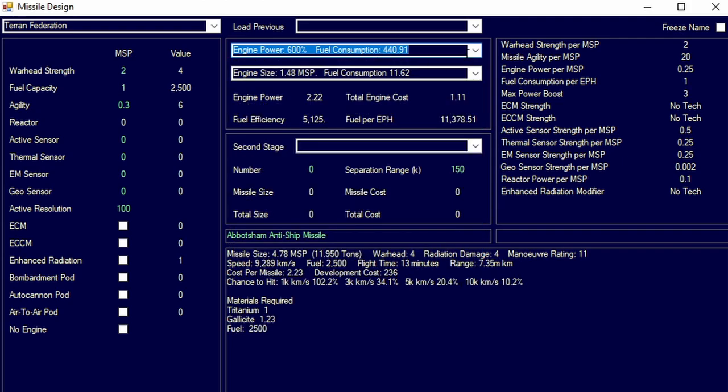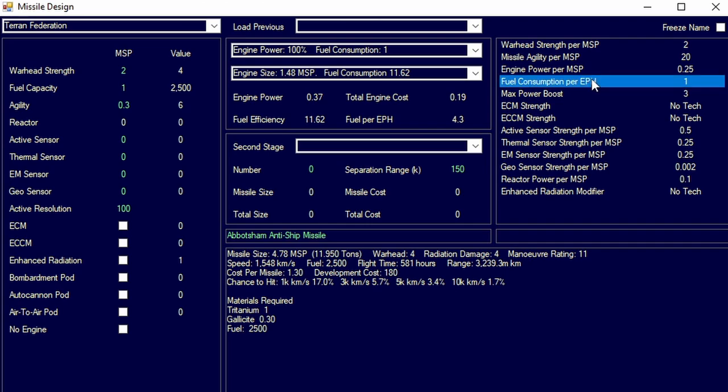We can see that right now — at 600% fuel consumption we're at 7 million kilometers range, and when we go back to 100% we have 3.3 billion. Over here we can see the fuel efficiency, engine cost, fuel per engine, engine power, units, and engine power per hour. The engine technology is the same tech you get for your ship technology — these techs come from your missile kinetics research category.